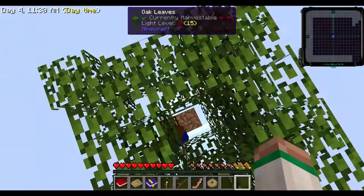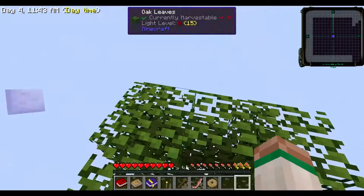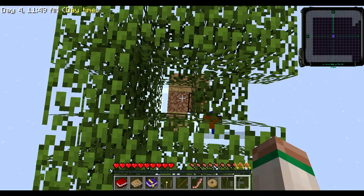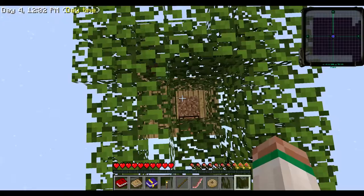For people that don't know Sky Factory, the idea behind it is you're given one tree and one piece of dirt — and that's it. You have to make this elaborate and amazing place with just that. This is modded Minecraft, so it's not just vanilla where you can't get any resources and everything else is going to be wood — that's not the case.